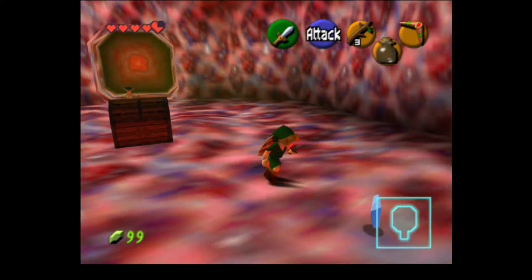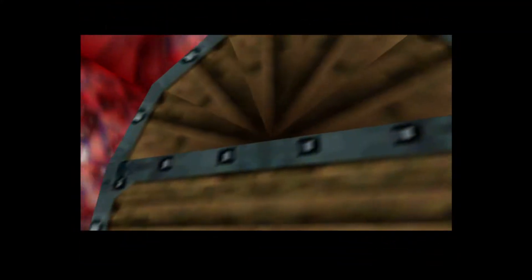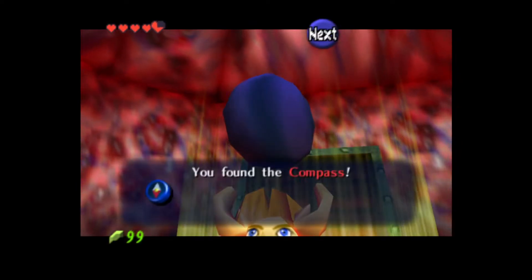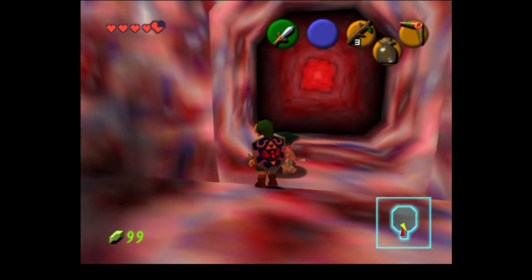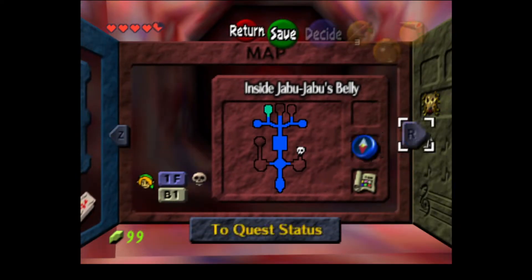I'll show you what I have so far in a minute. It's not fantastic, but you can see where the idea is going. You can open up the pause menu and check if there's an item you need. You can see there's probably a boss room — the skull. There are two rooms you haven't explored in this area.